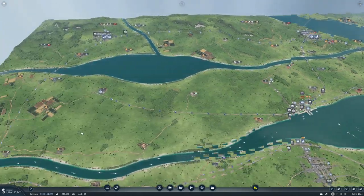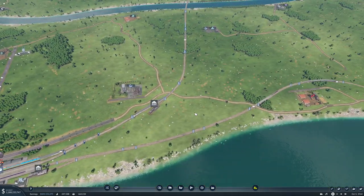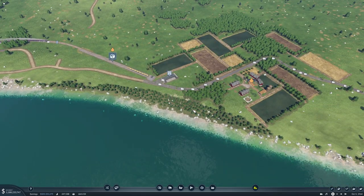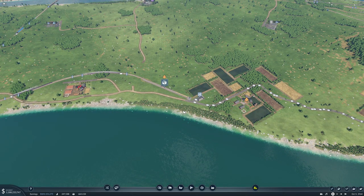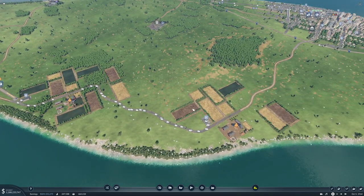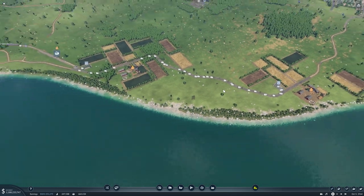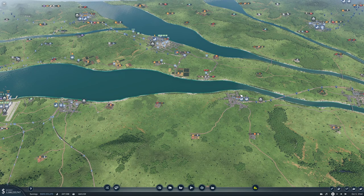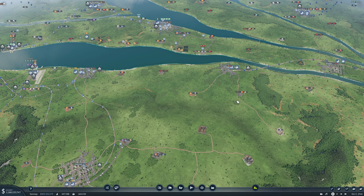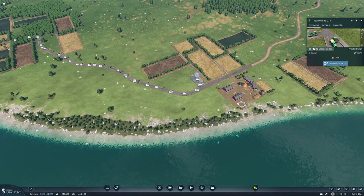We only need 800 grain down here. We could actually just drop that route and have this do everything - I think that might be a better idea, until we find something else we want to use grain for, like cattle or something. We're going to sell every single truck on this route.